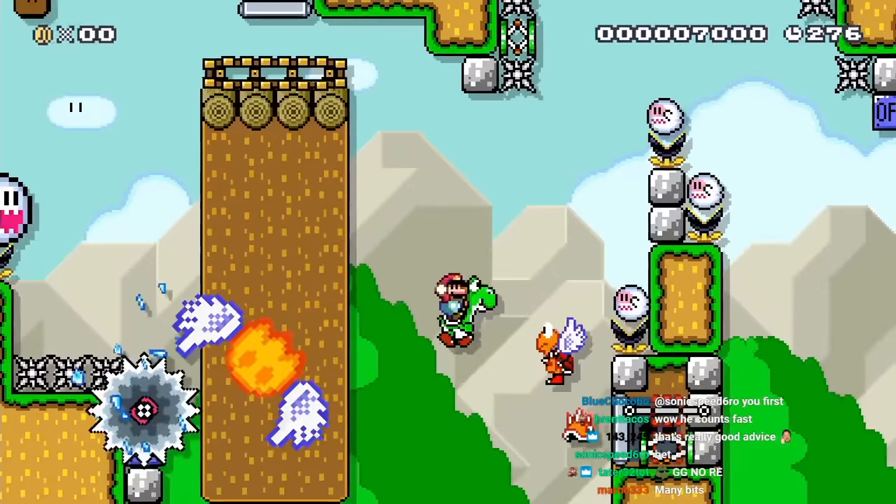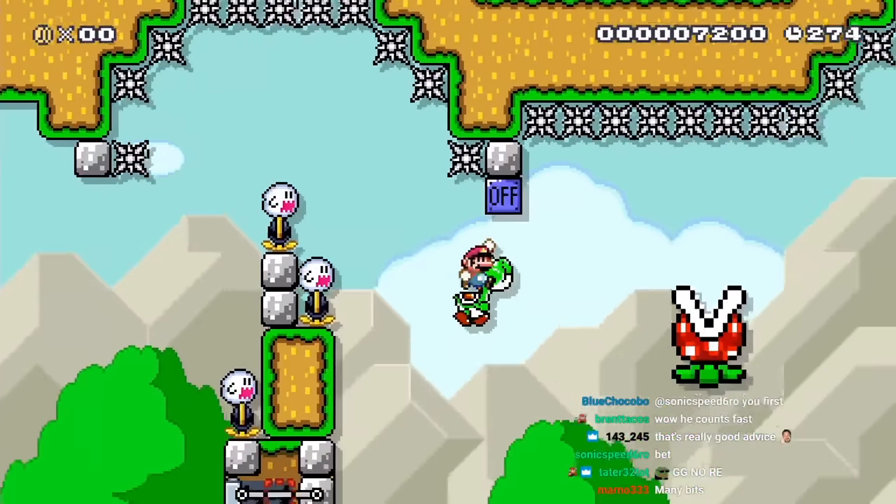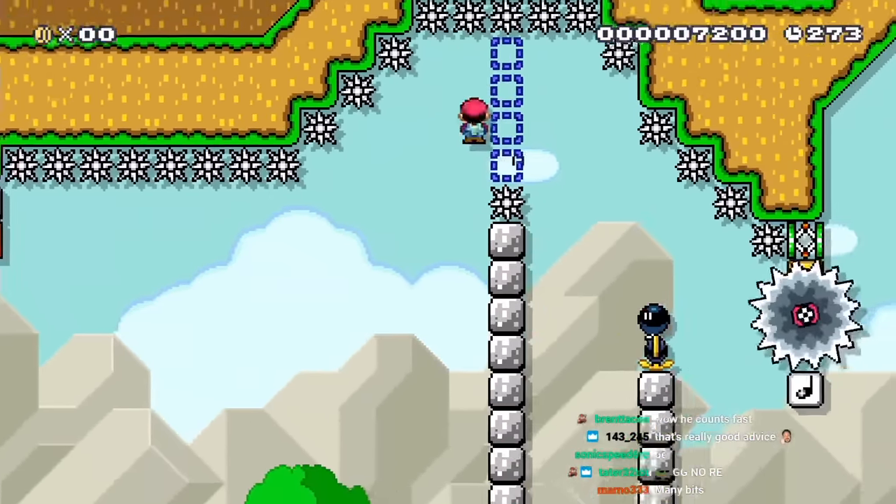In this trick, I land on Yoshi midair, use him to do a shell jump, take this spring, spit it out and jump off Yoshi at the same time, spin jump off the spring, and then get more height spinning off the piranha I bounced with it.